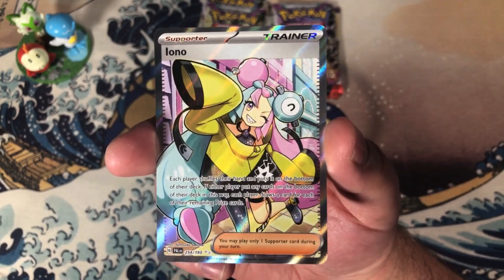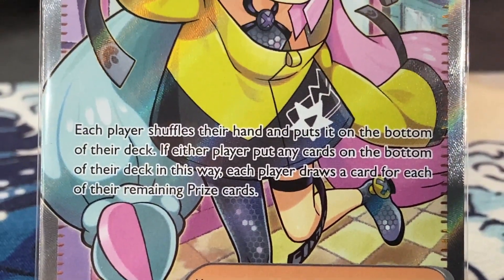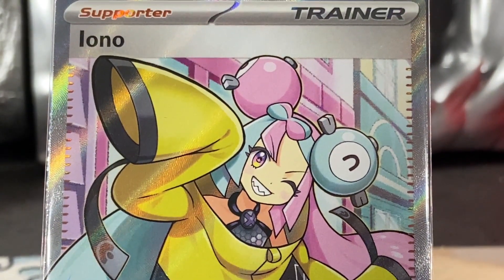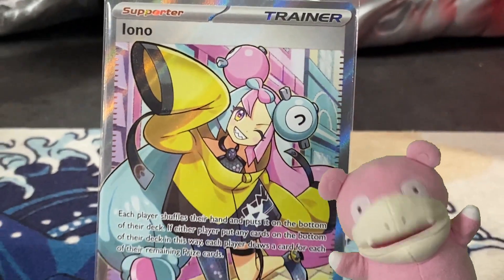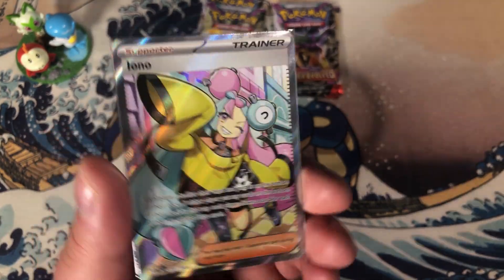I can't believe it — we pulled the Full Art Iono! This Levincia Gym Leader and spicy streamer is illustrated by Sanusuki Sakuma, who created a majority of the trainer cards in the mainline games starting with Generation 7. Take another look. Take another look.